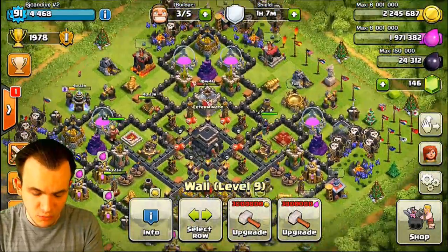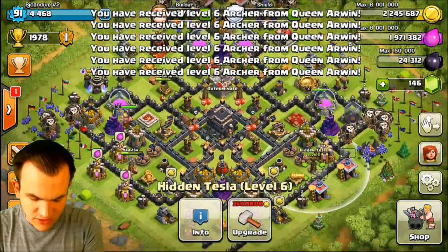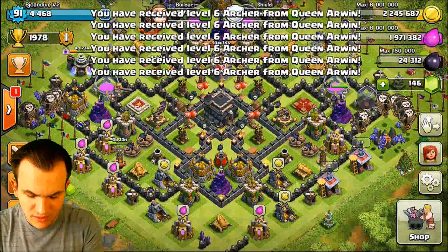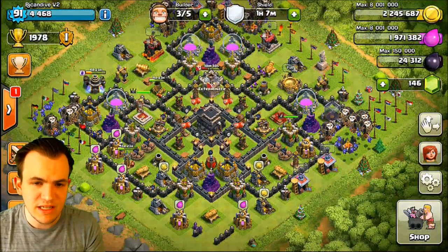Our town hall is really protected from pretty much all angles, so this is just a great base. I recommend using this in war — it's going to be pretty hard to two-star you unless they know what they're doing and have higher-level troops or are town hall level 10. Great base here, guys. Let's go ahead and move on to base number 1.